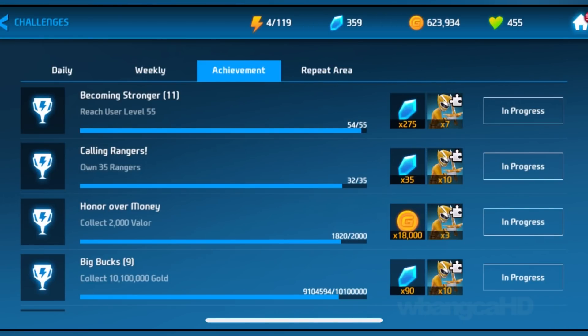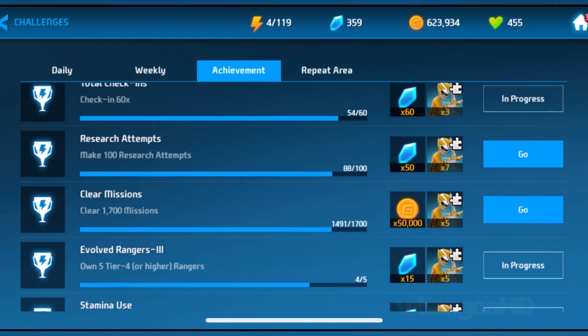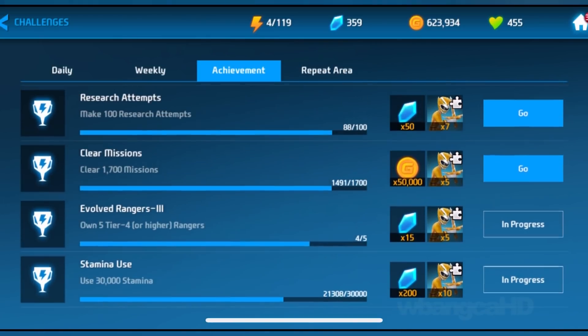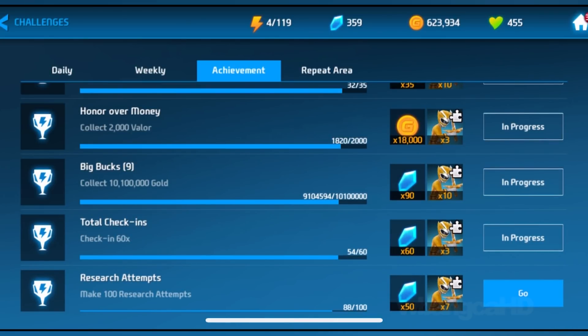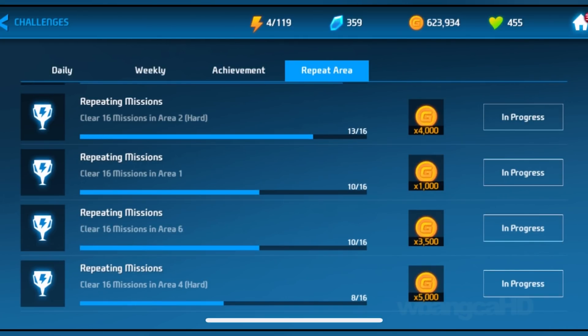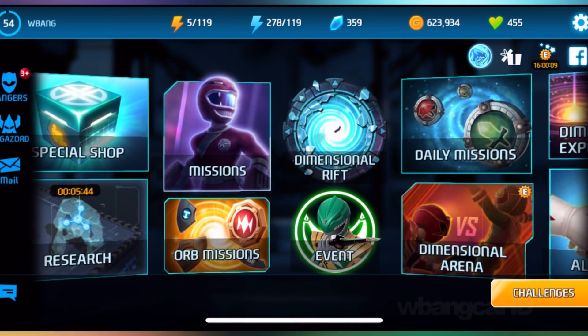You also have some achievements here. I'm not too crazy about them because you have to level up your characters and make research attempts, clear missions and things like that — they take a long time, so you can't really depend on them. But once you're playing the game you should get some crystals. The one I like the most: I got 500 crystals just by clearing an area on hard mode a certain number of times. Now I need to clear 600.